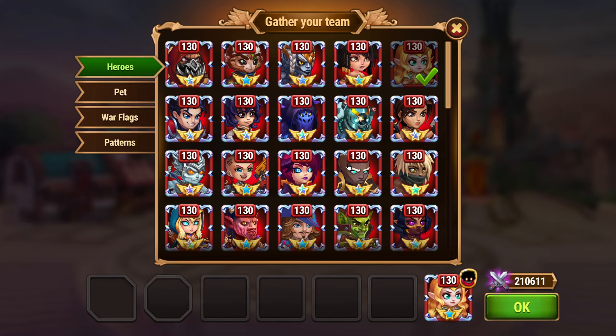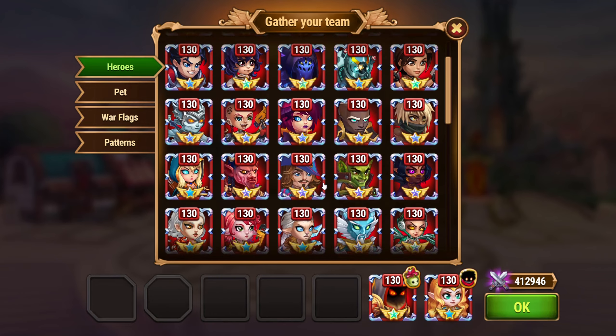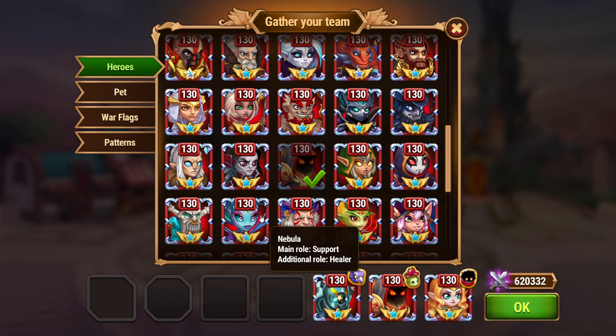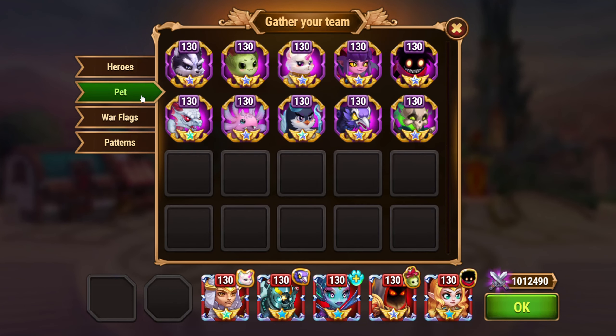Team 3 Composition: Aurora with Kane Pet Patronage, Astaroth with Oliver Pet Patronage, Nebula without Pet Patronage, Orion with Chorus Pet Patronage, Helios with Merlin Pet Patronage. Team Pet: Chorus.